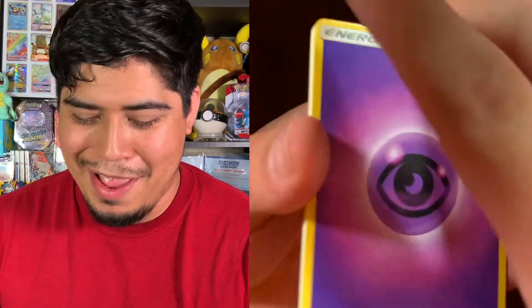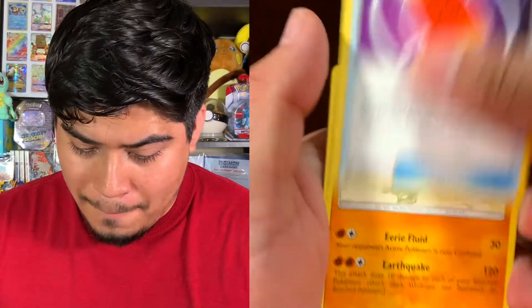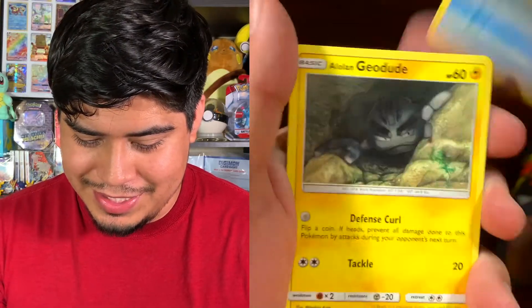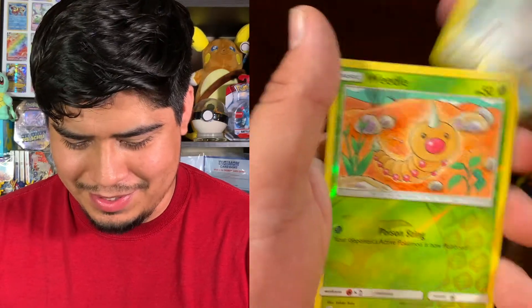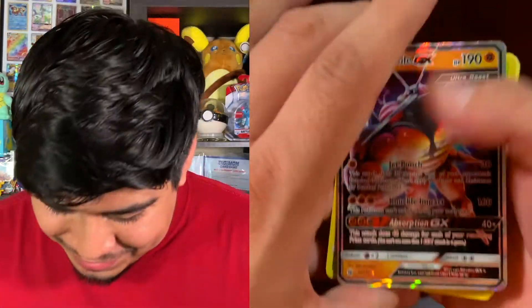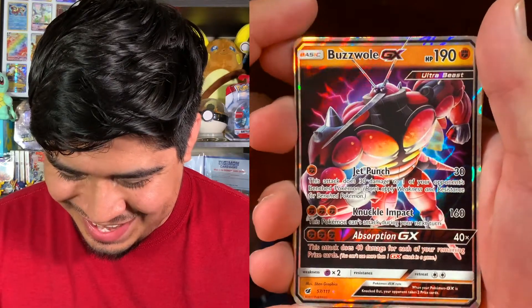I'm gonna open Crimson Invasion next. One, two, three, four — okay, Crimson Invasion. We got a Psychic energy, Pikipek, Red Card, Gastrodon — this is a really cool card, it's really strong — Shellos, Ditto, a lonely Geodude. We don't have a reverse holo... and the rare is — oh! We got a Buzzwole GX! Wow, I haven't seen Buzzwole in a while!